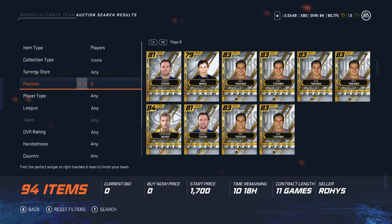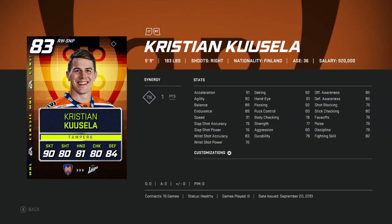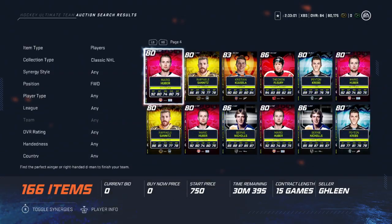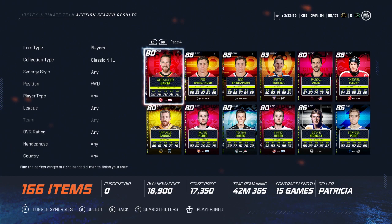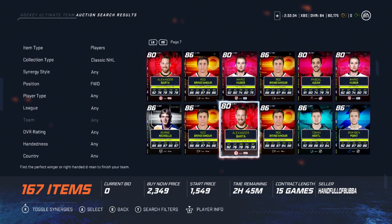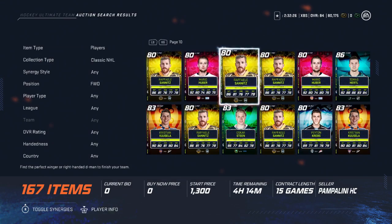Mike Pekka is always a great choice — 83 overall, 98 in face-offs, but he's already in that video. If you go over to the classic NHL cards, we can find some more hidden gems. There's an 80 overall Mario Huber with 89 face-offs — he doesn't go for a whole lot, around a thousand coins. Another cheap option is Alexander Barda — 91 face-offs on an 80 overall card. Despite what some listings say, he's pretty cheap; some sellers are just overpricing him.